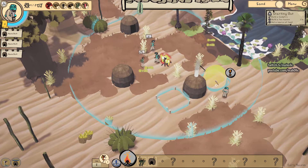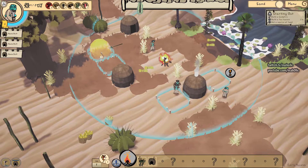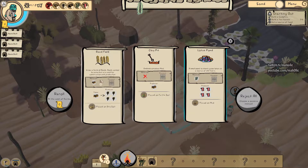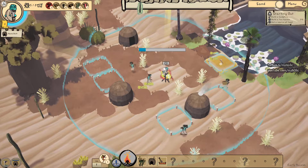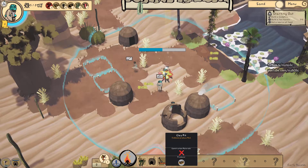Do this next door. Need to be able to walk past though, so need like little roads. Reeds, clay - I think clay pit. Grow a farm with reeds. Reeds cannot be eaten but are used for construction and production. Needless to produce mud. I forgot where this clay pit goes - I think that's the clay pit there.